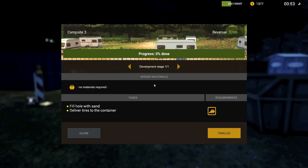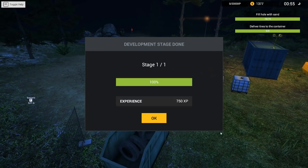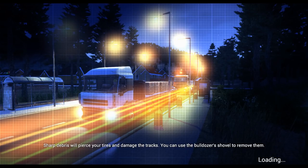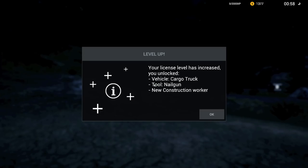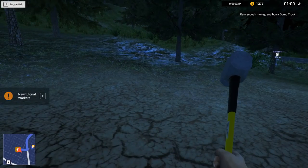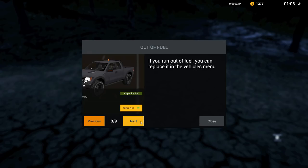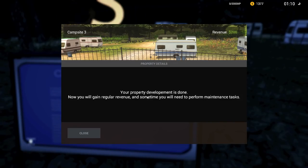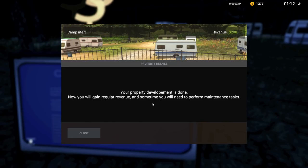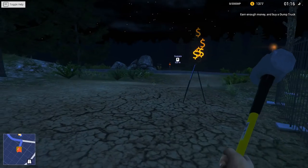Let's finish that then. Nice. Finalise. Yay! We've cleared off our site. Got some extra experience. Your licence level has increased. You've unlocked the cargo truck, the nail gun, and a new construction worker. You can assign workers to finish land property construction or deliver materials, but they must be qualified for the job. Now you will gain regular revenue and sometimes you need to perform maintenance. Oh, look at that - it's got the caravans on. Do you like it? Do you like sleeping? Everyone's asleep. Okay, excellent.